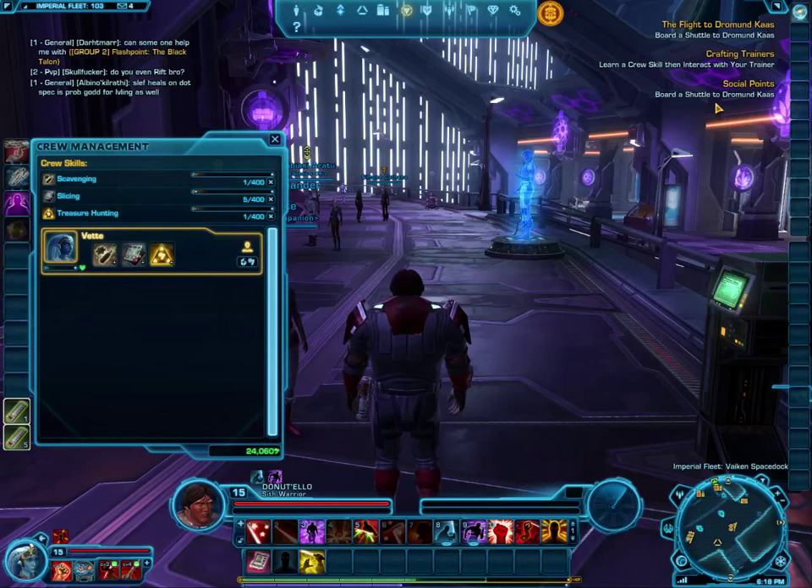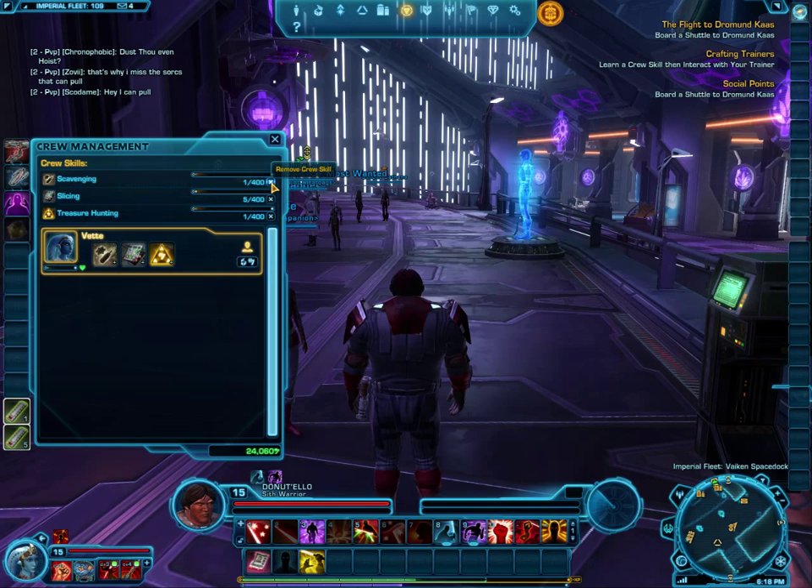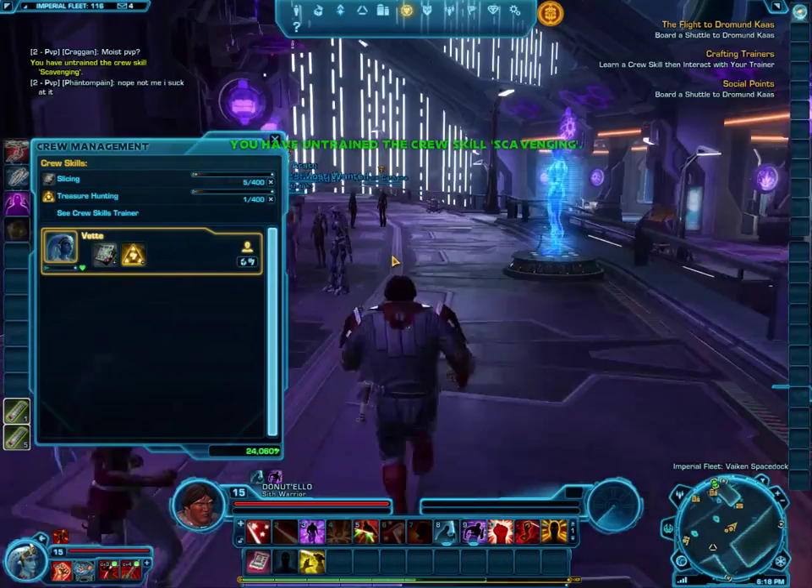Now, if you hit the N key you'll notice the skills I have here are scavenging, slicing, and treasure hunting. In order to learn a crafting skill I'm going to have to unlearn one of these. I'll unlearn scavenging since I haven't developed that much — I've only done a little bit of slicing — but we can always go and relearn it later.